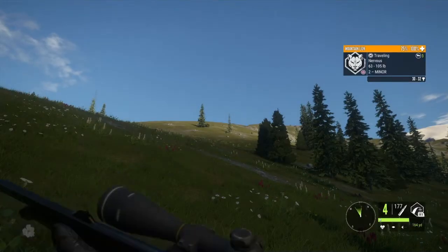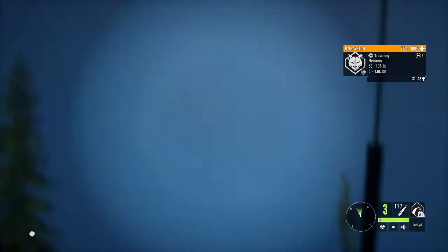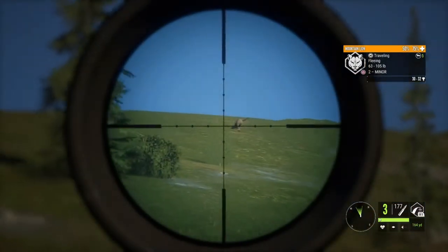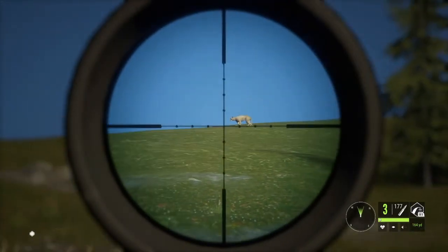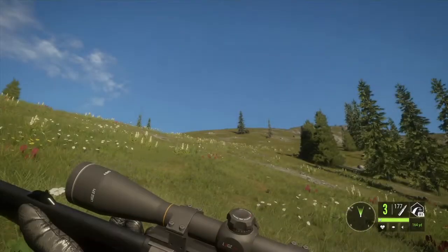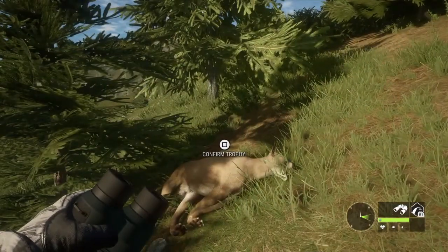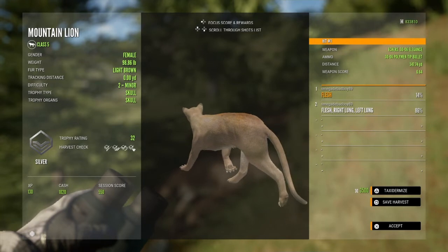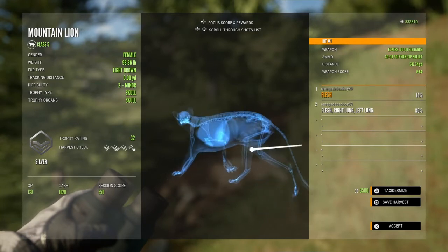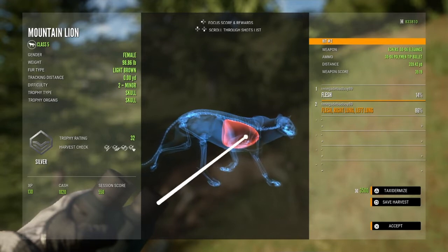There's another mountain lion going up the hill. That should take her down just fine — should pile up soon. Here's the other female that I shot on top of the mountain — 241 yards, got a double lung.